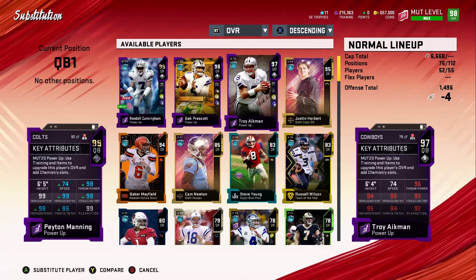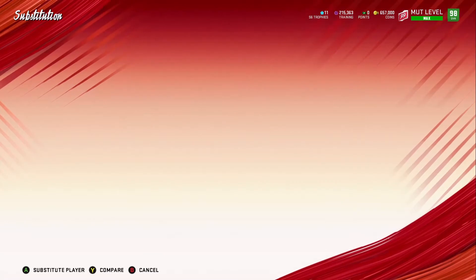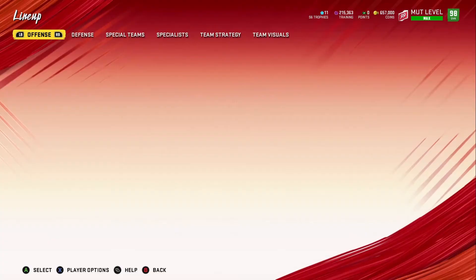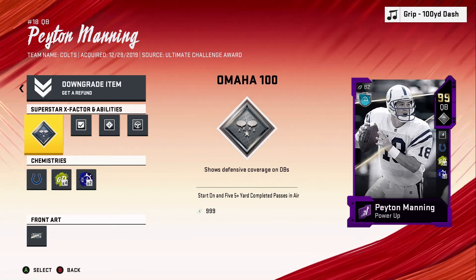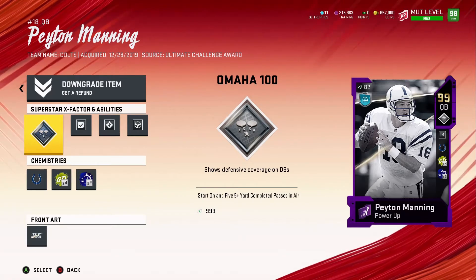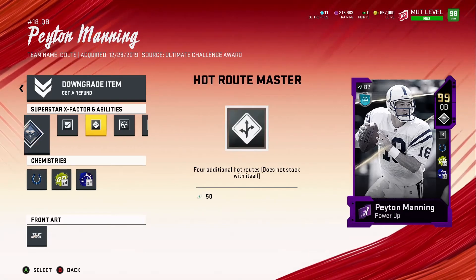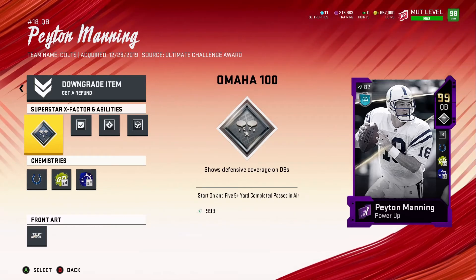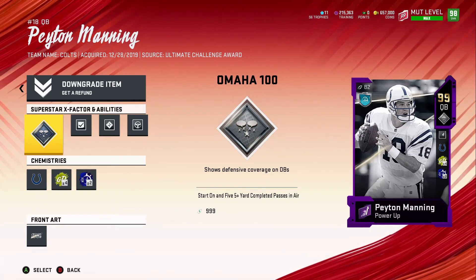I finally got all the Cowboys QBs I wanted and didn't really have use for Peyton Manning anymore. But then when he got his updated card making him a 99 gold, I said you know what, Peyton Manning is my favorite QB in Madden and I need to go get him back. So I did — I paid quite a few coins — and that's what brings me to why he's my favorite QB.